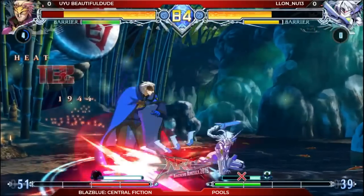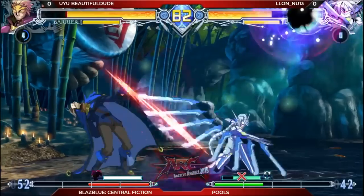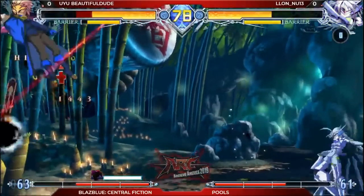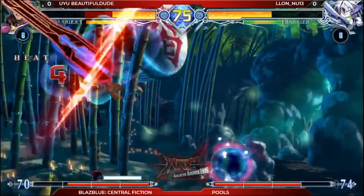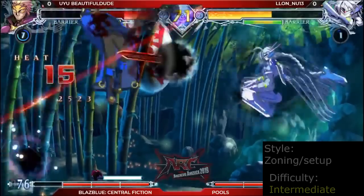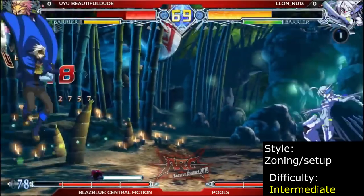Nu is a long-range zoning character that can transition into high-low setups thanks to her Luminous Slave. Luminous allows Nu to charge and unleash an additional homing sword attack. This can be used for combos off her fast overhead or to keep stronger control of the neutral game. Nu is recommended for players who want to focus on zoning but are rewarded with high-low setups.